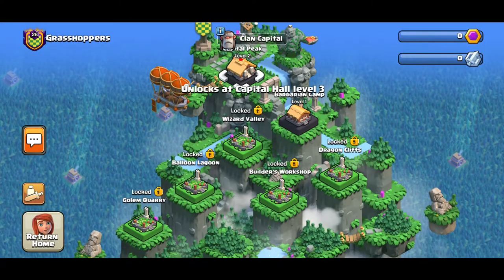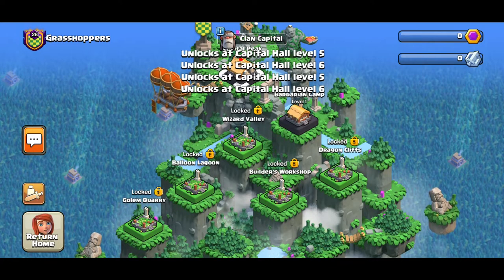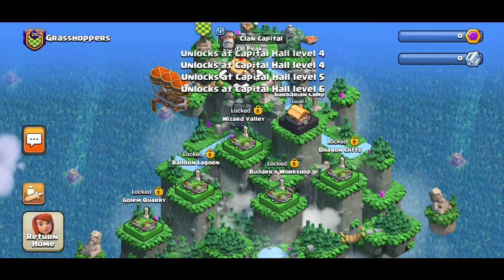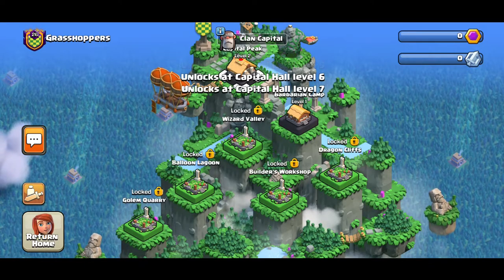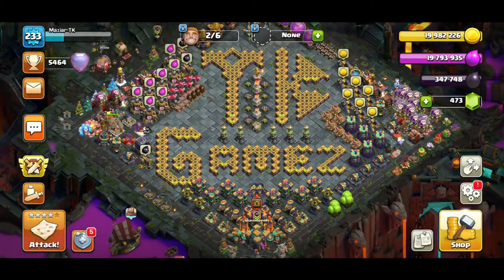Once we hit 25 more buildings we go straight for the Capital Hall upgrade, because level three gives us Wizard Valley, then Balloon Lagoon, then Builder's Workshop, then Dragon Cliff, and finally Golden Quarry — that's the full progression path.